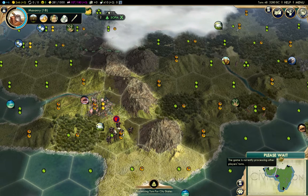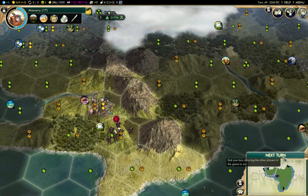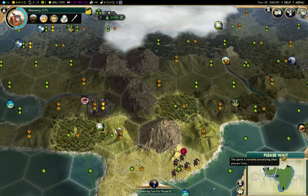On Pangea, this is about as close to a medium-sized island all to yourself as you can get. So it looks like we got something of a lucky start here — whether it remains so remains to be seen.